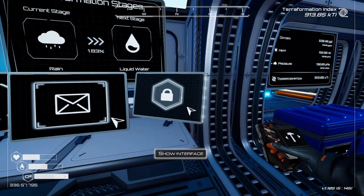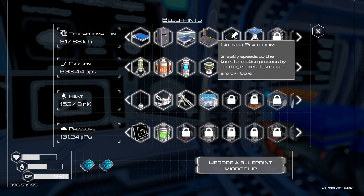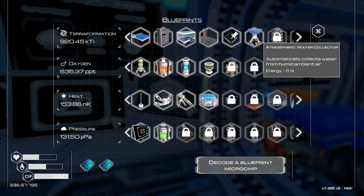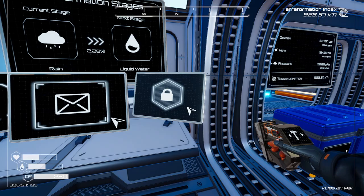Back at base - let's see what we've unlocked. We've unlocked the advanced craft station - I definitely want to get that built. We've got the tier one blueprint for pinning recipes. We have a launch platform - I'd definitely like to get that built, it allows you to send rockets into space which increases terraformation by quite a lot. The atmospheric water collector and the grass spreader as well - definitely want to get those built.